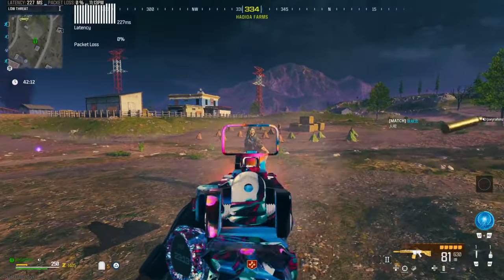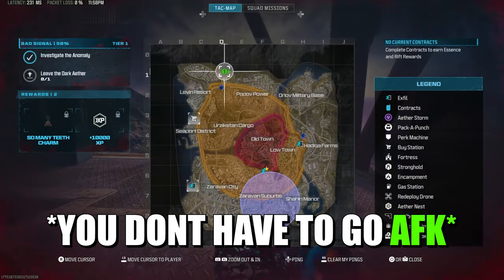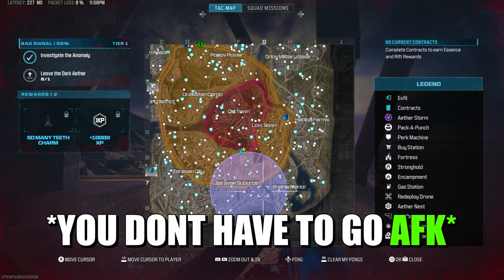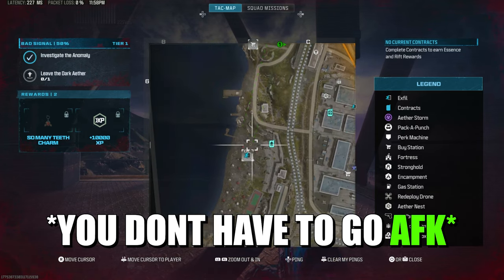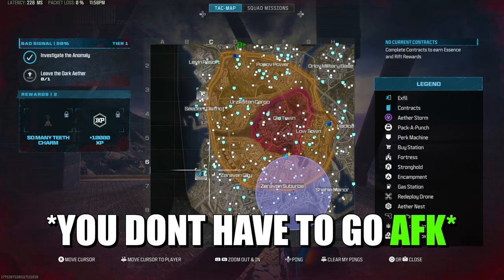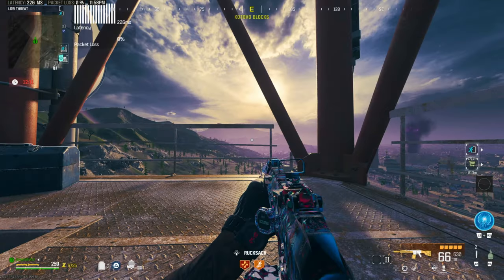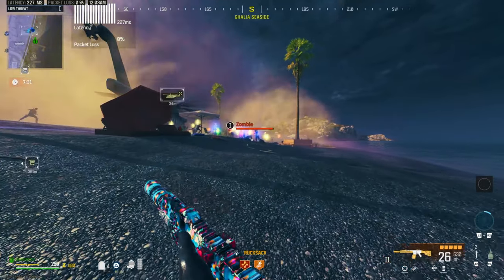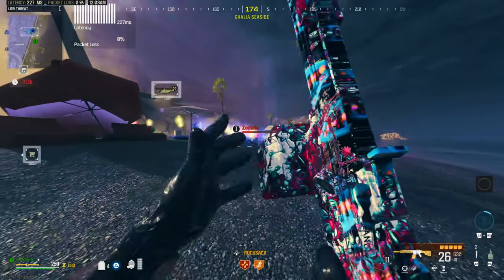I've been going AFK for about 30 minutes and now the storm is coming in. I'm going to make my way to the x4 zone because the tier one zone is a lot easier to do than the orange tier zone — I'd recommend going to the tier one zone. When the storm starts shrinking over the map, that's when the glitch is going to happen.